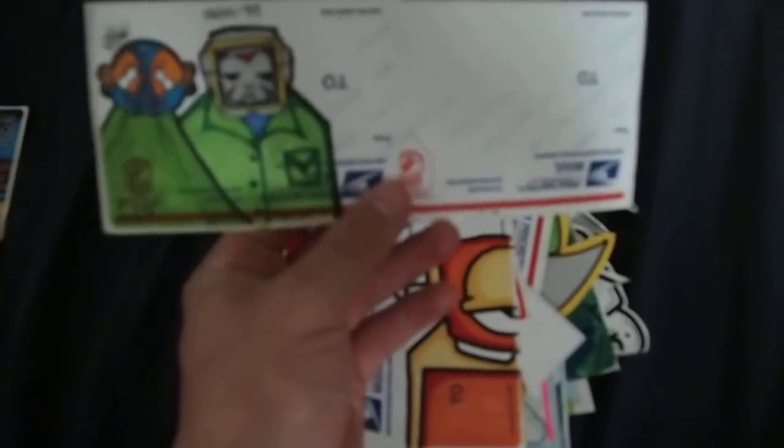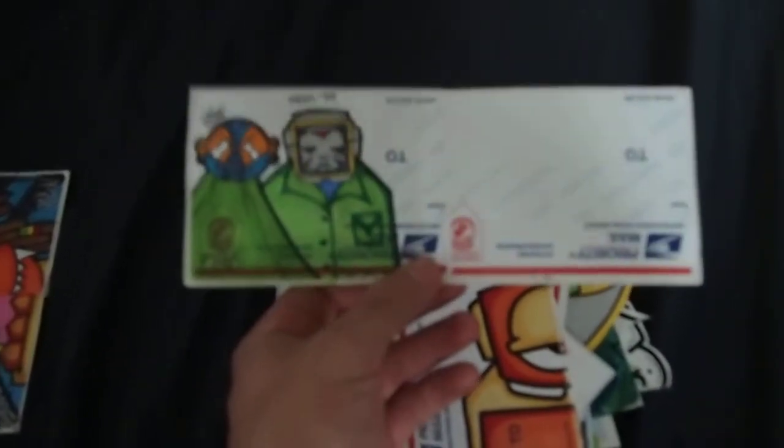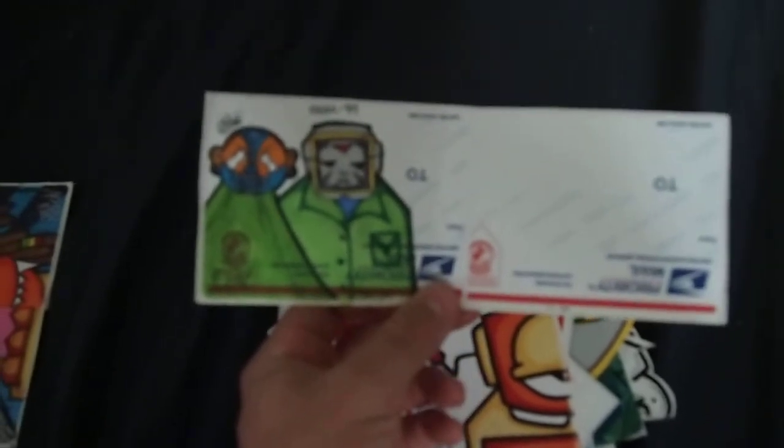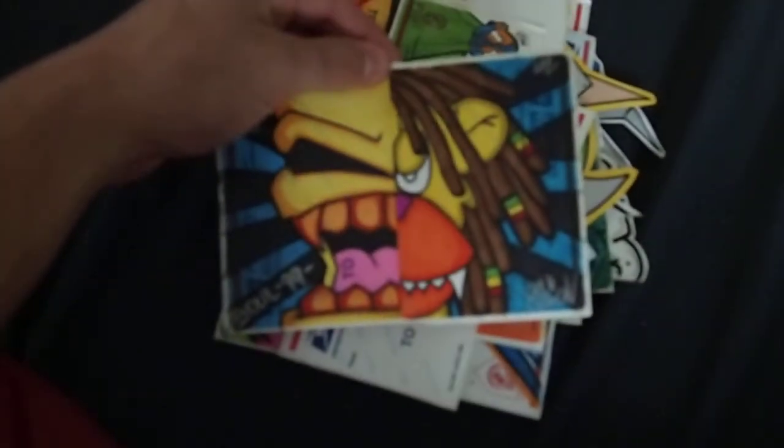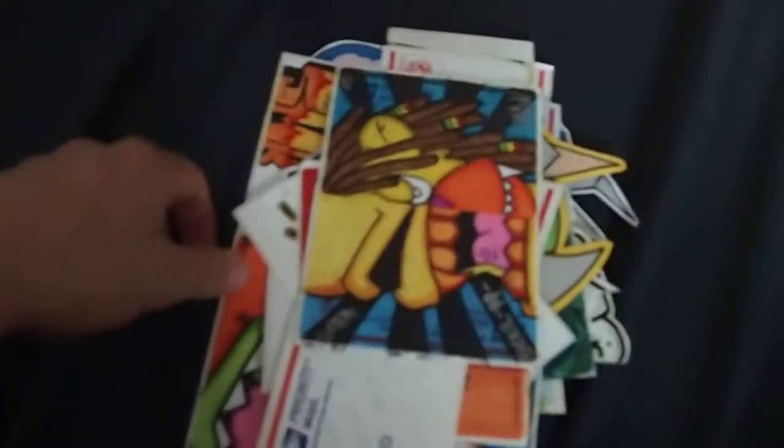And this was a collab I sent him — I did this a while back. It was my character, an old character of mine, but I made him into Bane. So I kind of wanted this to be like a superhero or villain collab, and he put his on it. It came out real sick. If anyone wants to get on this, message me — I want to get a couple more artists on this. And then he sent back my other collab — my lion character and his character. I think it came out sick.